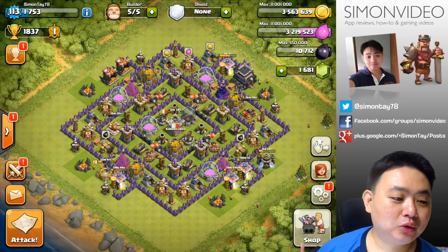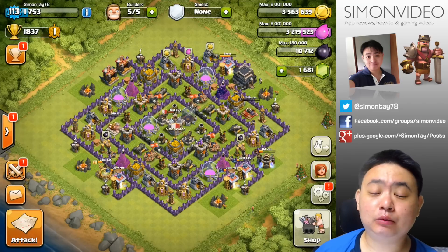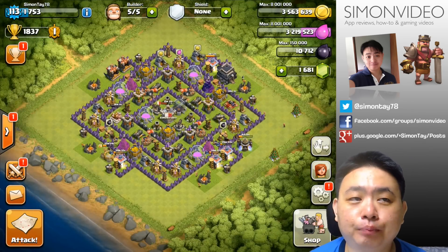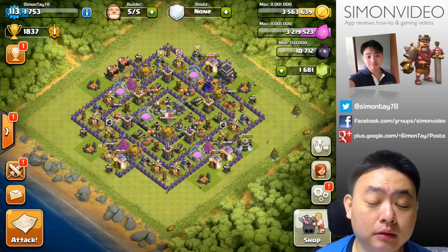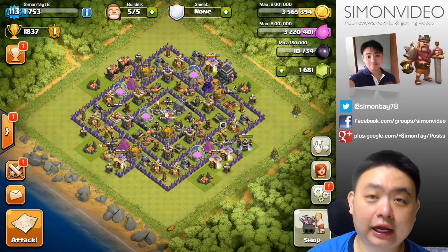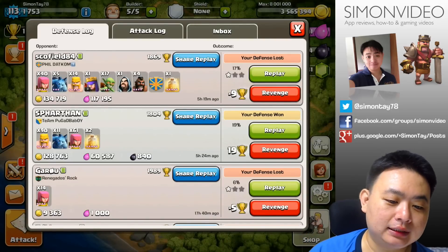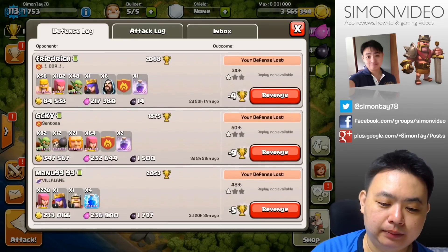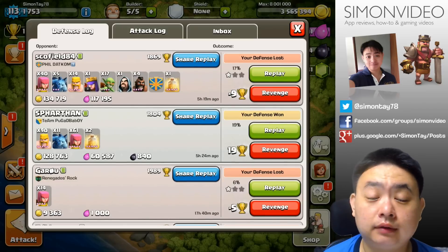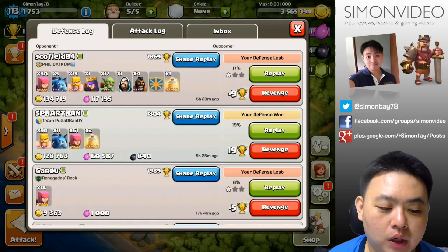Basically what I'm going to do now is show you the Town Hall 9 base defense, and hopefully it will satisfy your curiosity on whether or not it's effective. This is a farming base — as you can see I have an exposed Town Hall, so I will lose most battles and get a shield. That's the main reason to expose the Town Hall, for protection of your base during the offline period. You can see that the defense replays are mostly below 50%, and that is the power of a good design even though you are not maxed out yet, at a trophy count of 1837.